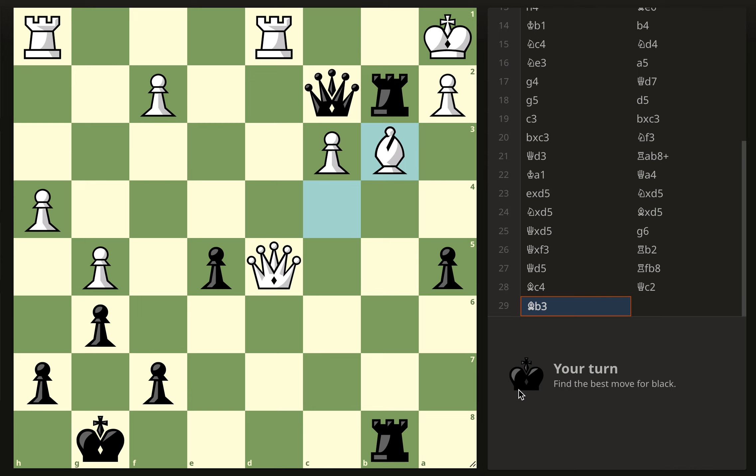Number four: bishop to b3. Actually I think it's rook takes e2 — because check that would be mate, so they have to take, right? And then queen b2, that sure looks like mate to me.